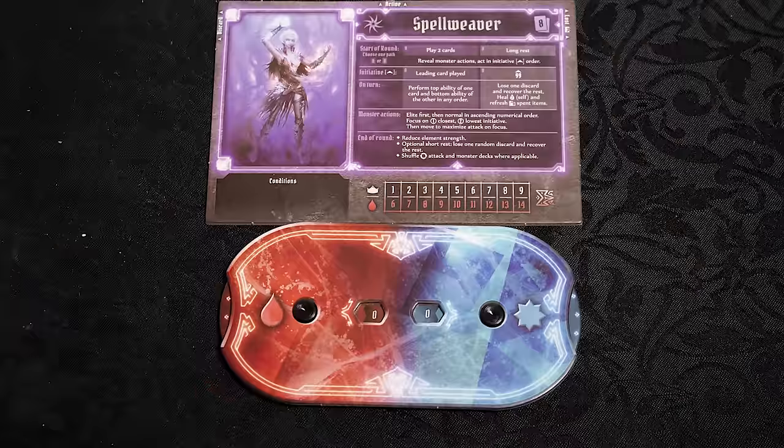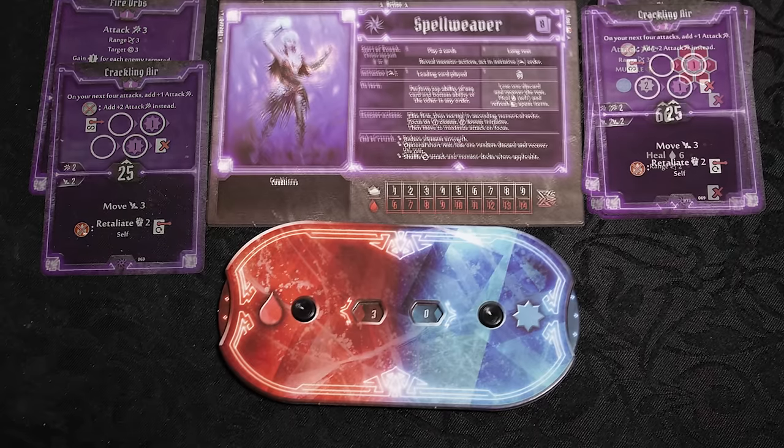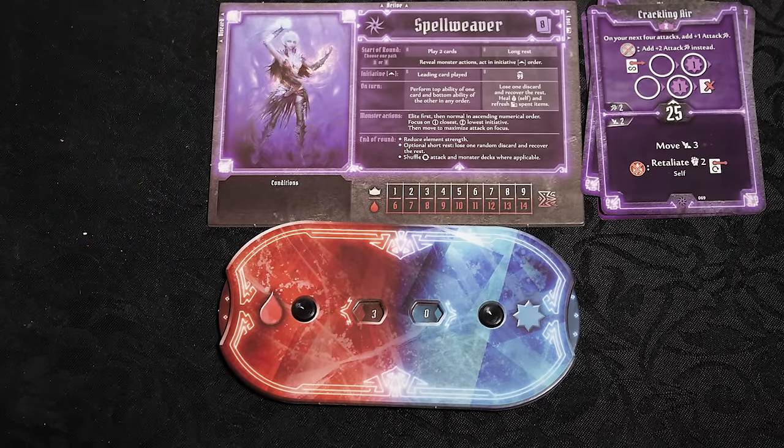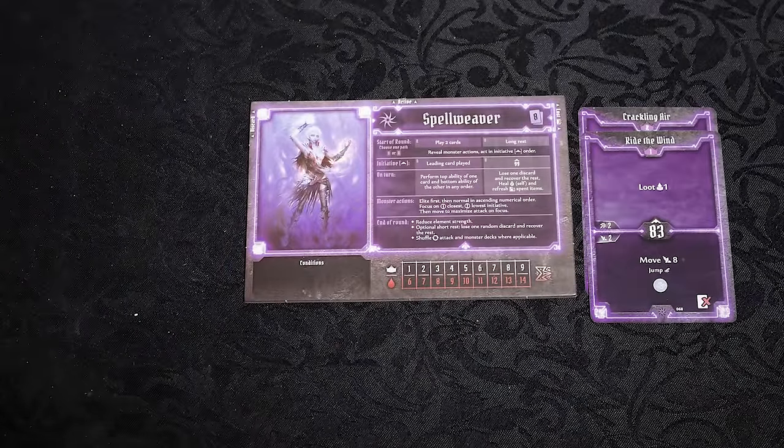If you are damaged by an attack, you can take it as damage on your dial, burn a card from your hand, or two from your discard pile. If you ever run out of health or cards, you are defeated. You can rest to regain your discards, but you'll have to burn a card each time you do so.